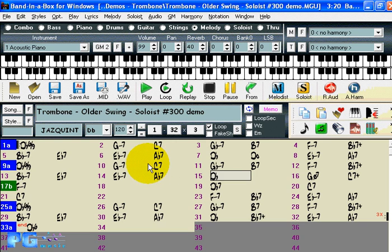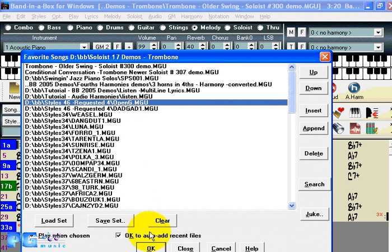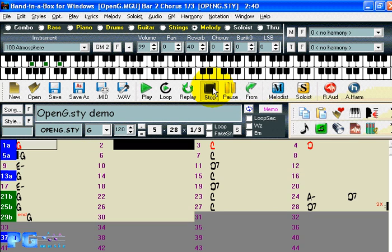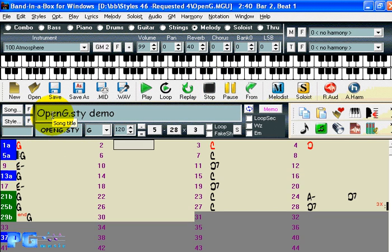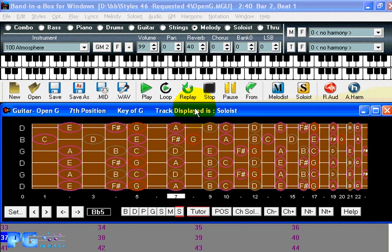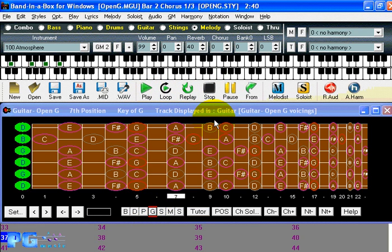Next we're going to demonstrate the alternate guitar tunings that have been added to Band in a Box. These are alternate guitar tunings. We're going to load in a song from Styles Disc 46, which has a lot of styles that include these alternate tunings. This song demonstrates the open G tuning in Band in a Box. This particular style is called Open G and has open G tunings, so we'll press play, choose the guitar track, and you'll see the guitar track displayed with open G voicings.